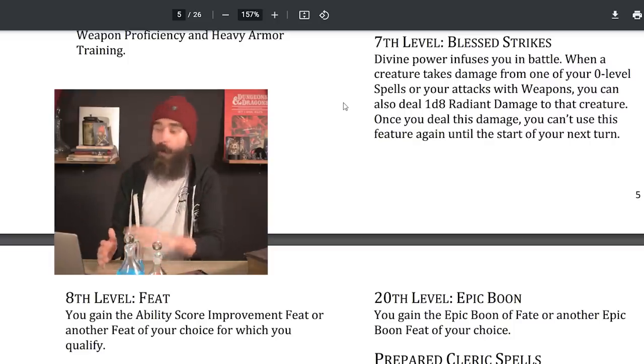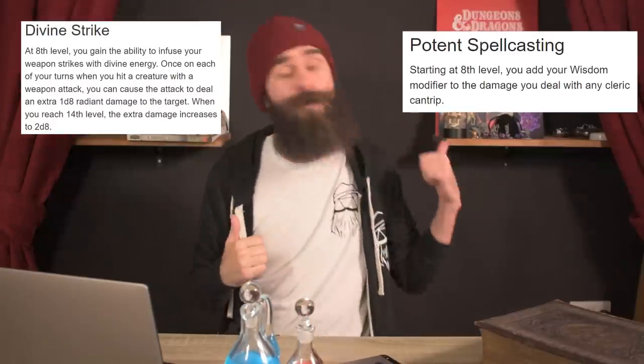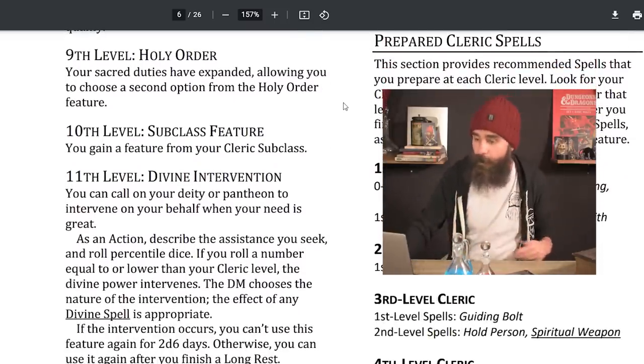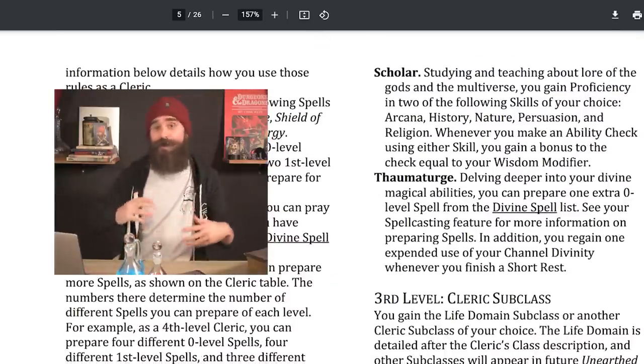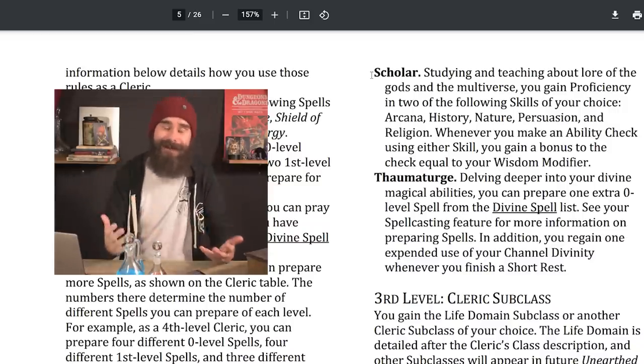At 6th level you get your cleric subclass feature. At 7th level you get Blessed Strikes — seen before in Tasha's Cauldron — whenever a creature takes damage from your cantrips or a weapon attack, they take an extra 1d8 radiant damage, once per round. It's an amalgamation of the old Divine Strikes and Potent Spellcasting, working out to about 1.5 extra damage on average — not nothing for something free every turn. At 8th level a feat, and at 9th level you get your next Holy Order — whichever you didn't pick before. Most clerics will take Protector first for heavy armor, then Scholar at level 9.